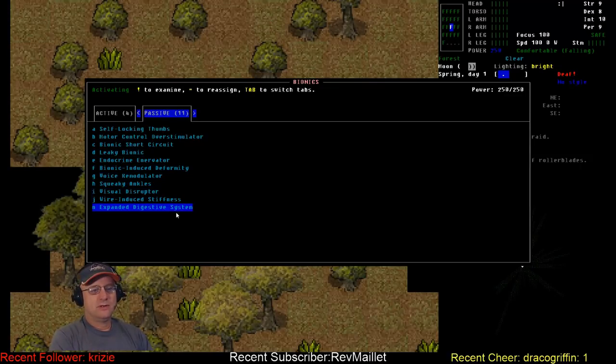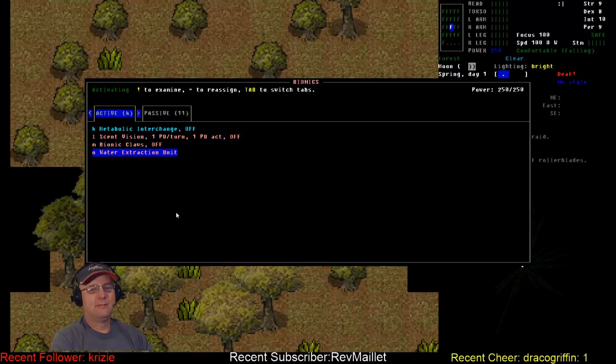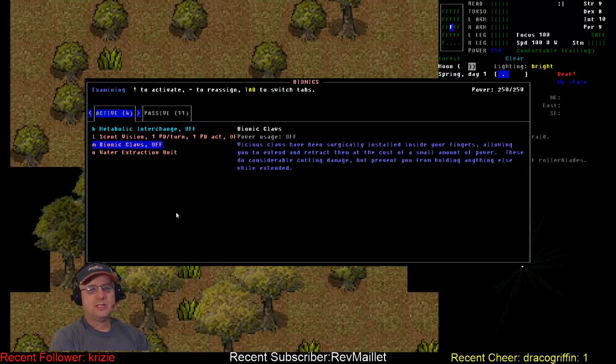We do have a bonus of an expanded digestive system. Between that and the water extraction unit, it'll be interesting to see how we get along. We've also got bionic claws — vicious claws surgically installed inside your fingers, allowing you to extend and retract them at the cost of a small amount of power. These do considerable cutting damage but prevent you from holding anything else while extended. Basically wolverine claws — we'll use those extensively early on as our primary weapon, going nicely with our unarmed, melee, and dodge skills.